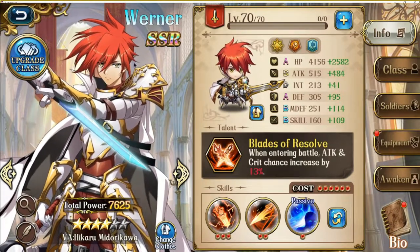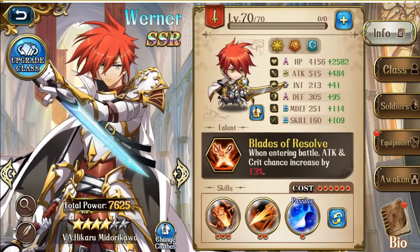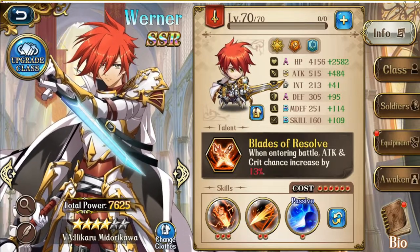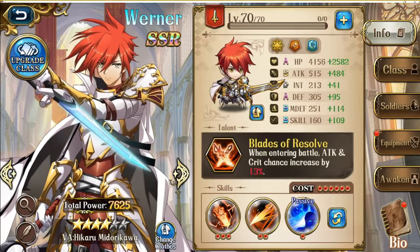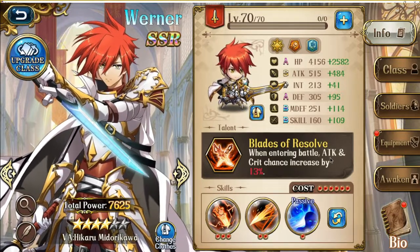Hello everyone, Ken Yu here and today we are back again with another Apex video guide, this time for Werner. Werner is an assassin with very high damage ceiling, decent range, and a gimmicky talent that can force your opponent to play mind games.